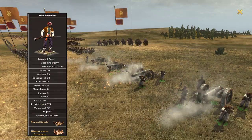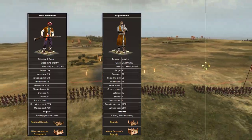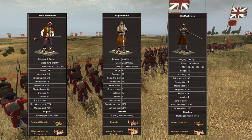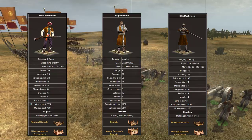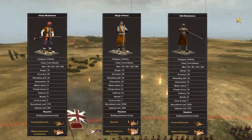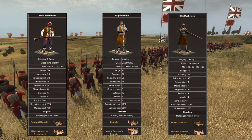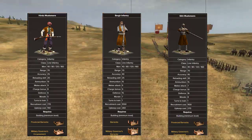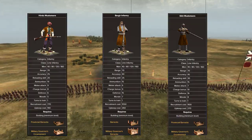Starting off with musket troops, you're going to have one more crappy unit — the Hindi musketeers, not really worth a damn. Bagheer infantry is where you start getting some good stuff, and then later Sikh musketeers, which are really good units with 45 accuracy. One thing to keep in mind with Maratha's musket units, especially their line infantry: you're going to have to spread them all the way thin, similar to the Ottomans, to maximize firepower potential, because they only shoot in the first rank. That is one major disadvantage versus European troops.